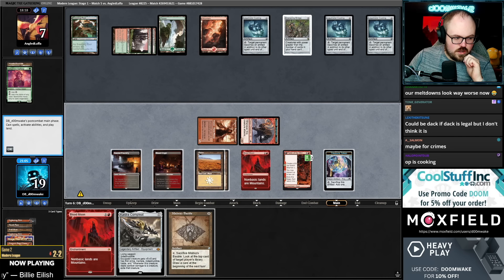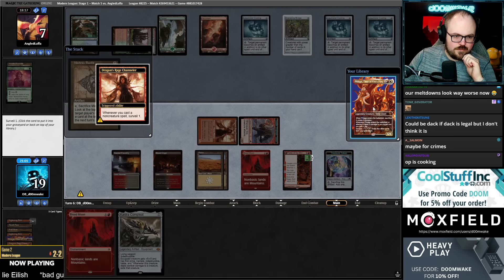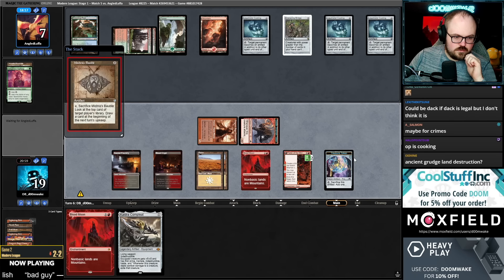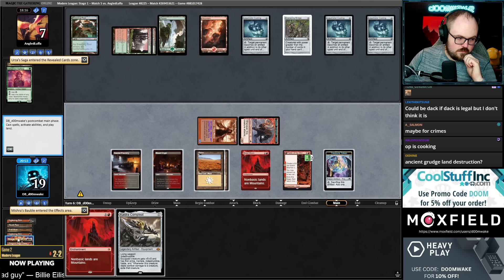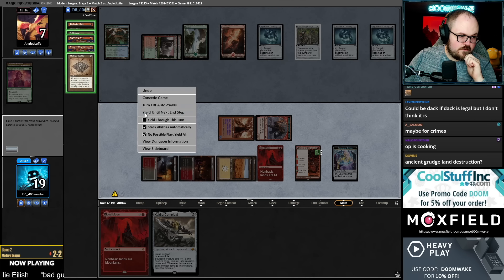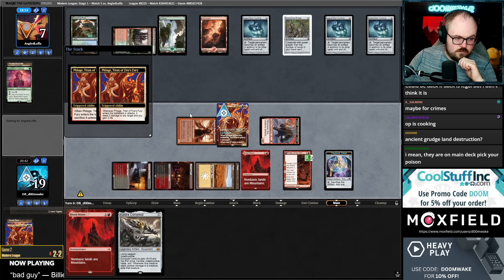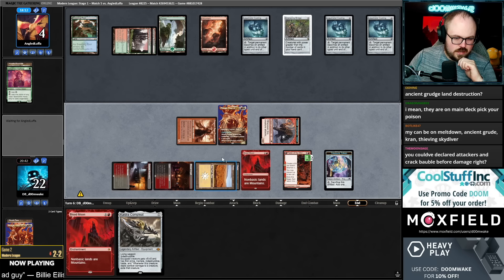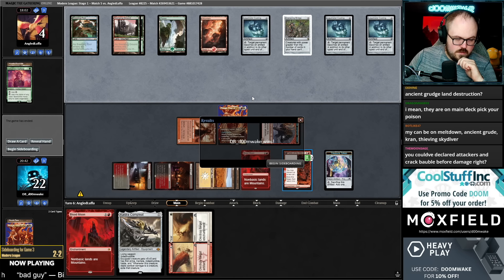Scream you're dead I guess, although keeping that's just three more damage. They have a Saga on top. One, two, three, four, five. I'm keeping a land in the graveyard because Blood Moon means my lands are not going to the graveyard anymore, so it's actually going to be harder to get lands in the graveyard. I could have declared attackers with the 1/1 Channeler and then popped the Bauble — that might have been better too.